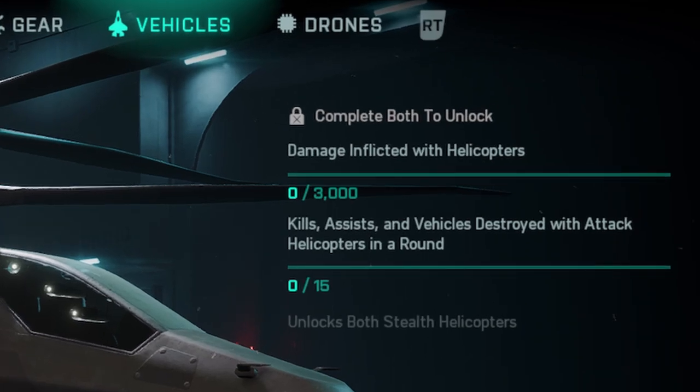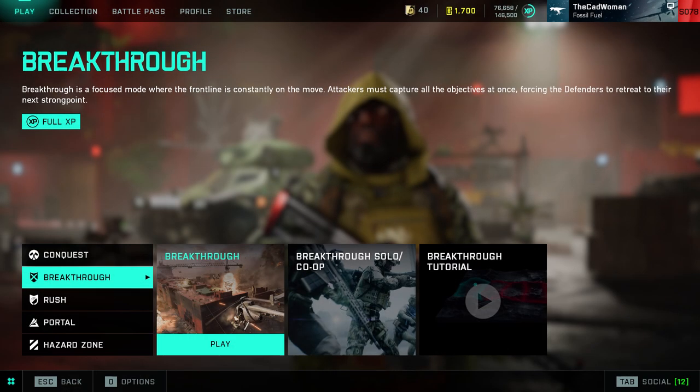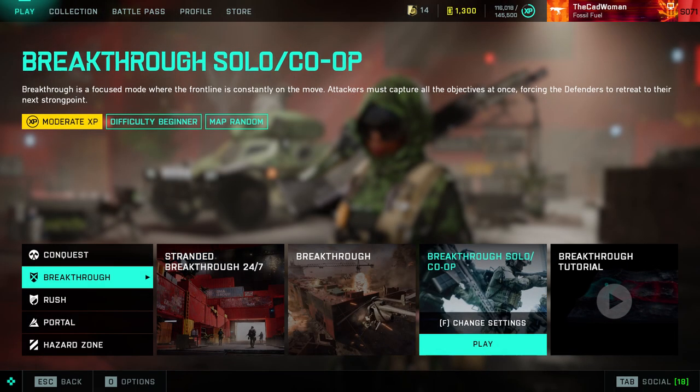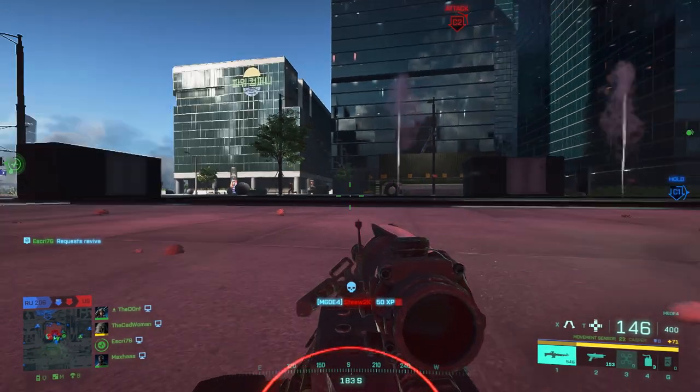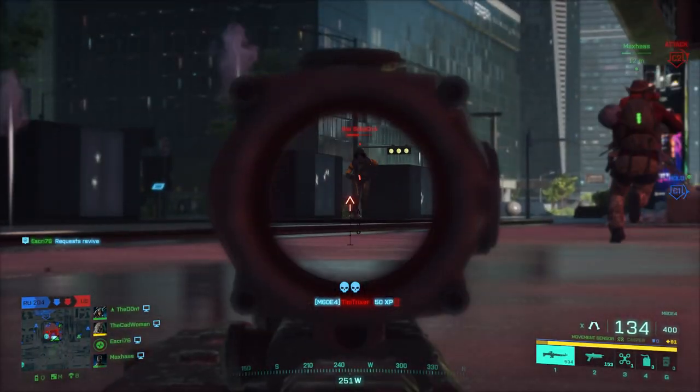Assignments are short missions that you need to complete in order to unlock the shown item. These can either be completed in any normal multiplayer mode or in portal modes with full XP. But you can also do them in solo modes or even on your own created portal servers, which can really come in handy especially for missions that might be a bit harder to do if you haven't played the game in a while.